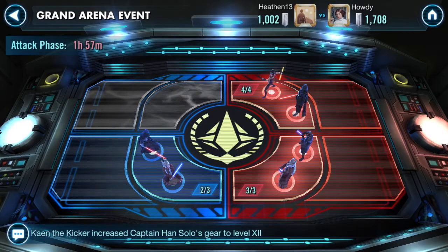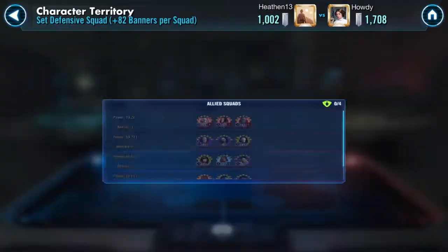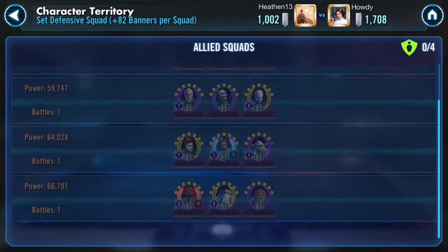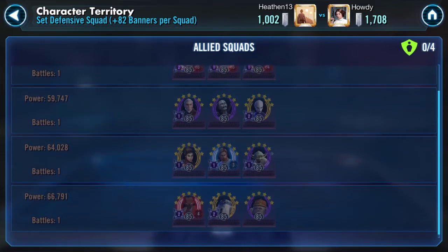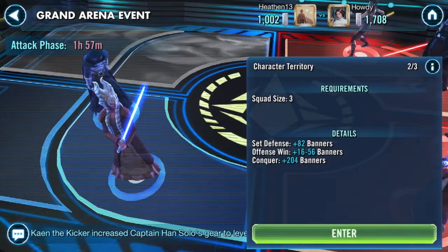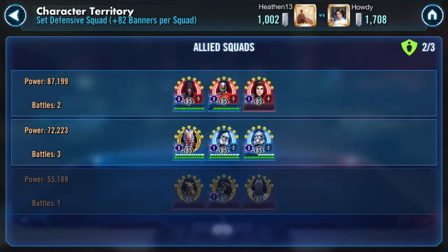We've got about two hours left in the attack phase. He has already attacked and he cleared the top of my board. I moved my Grievous up to the front trying to get him to waste a good squad against it — he one-shot that, one-shot my Dooku, one-shot my Basti with Hoda and GK, and I put an HK droid team there — he one-shot that as well. The Negotiator he was able to get through without much problem. But down below, my Darth Revan and my Bastila Fallen are both faster than his, so I set my whole Darth Revan squad there and he was not able to get through that.